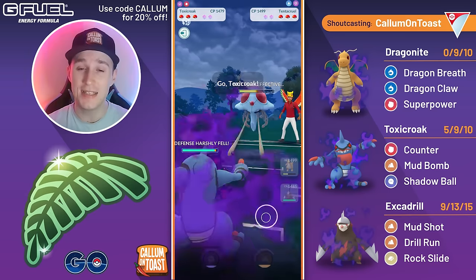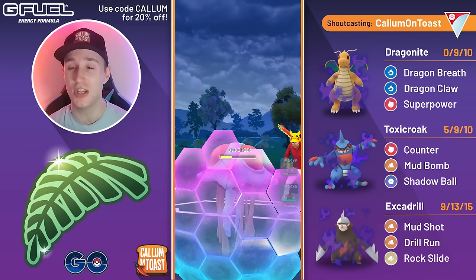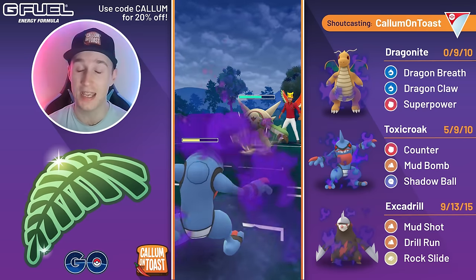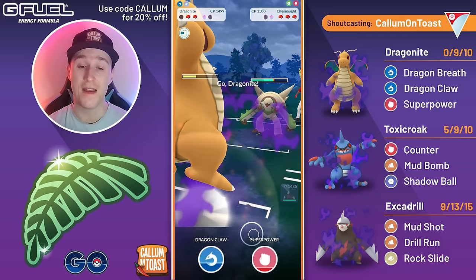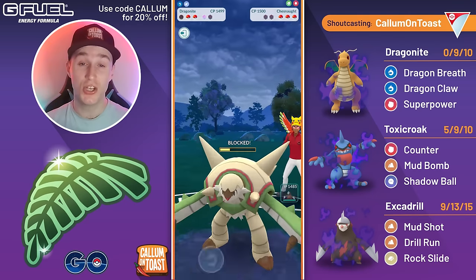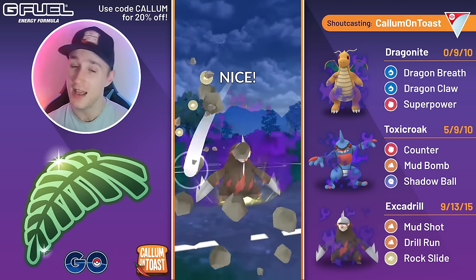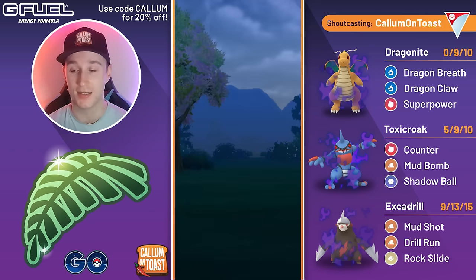Into the next battle — Tentacruel in the lead. Calling that they'll just go straight for an Acid Spray since they only farmed up two of them. Coming in with Toxicroak and firing off Mud Bomb — I shield. The opponent fires off a second Acid Spray then comes in with Chesnaught. Clearly Toxicroak is a huge core-breaker to their team, which is why they went for Acid Spray to make sure Super Power would take us out. They debuff their defense though, allowing Dragon Claw to take them out. They shield the first Dragon Claw but we make it to back-to-back Dragon Claws — the second takes out Chesnaught. They come in with Shadow Aerodactyl but it doesn't matter; Excadrill goes straight for Rock Slide which easily one-shots Aerodactyl. They've just got a Tentacruel in the back so the opponent concedes the match.